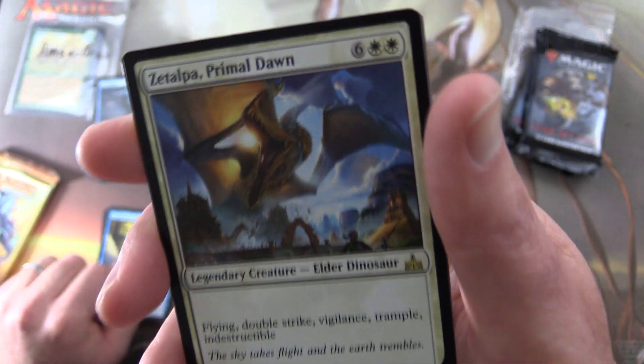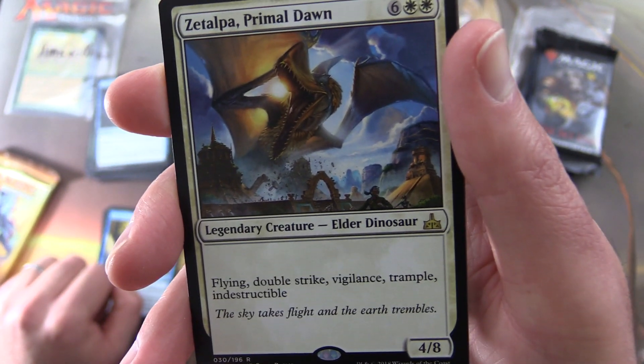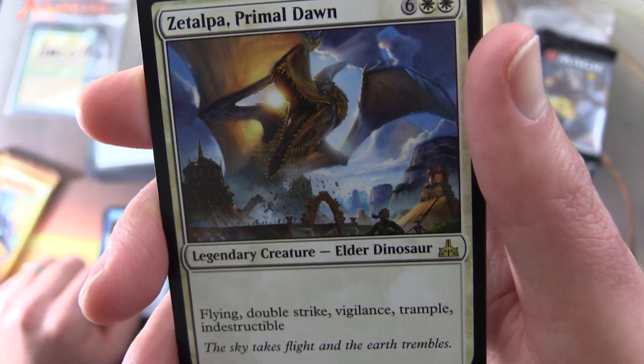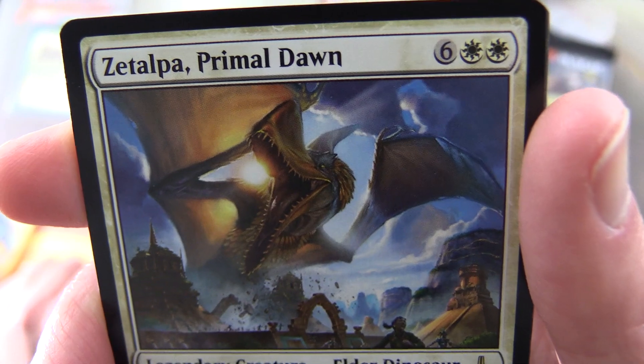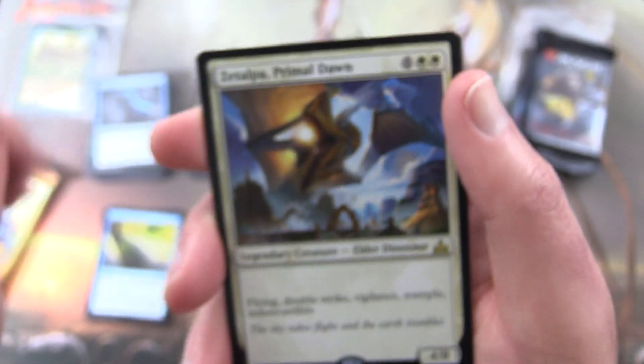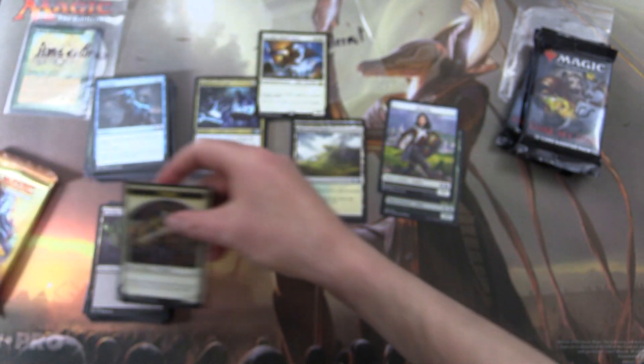And the rare is Zetalpa, Primal Dawn — a Legendary Elder Dinosaur, 4/8 for eight. With Flying, Double Strike, Vigilance, Trample, and Indestructible. I would not mess with this guy — run as fast as you can! And a Swamp and a Vampire Token.